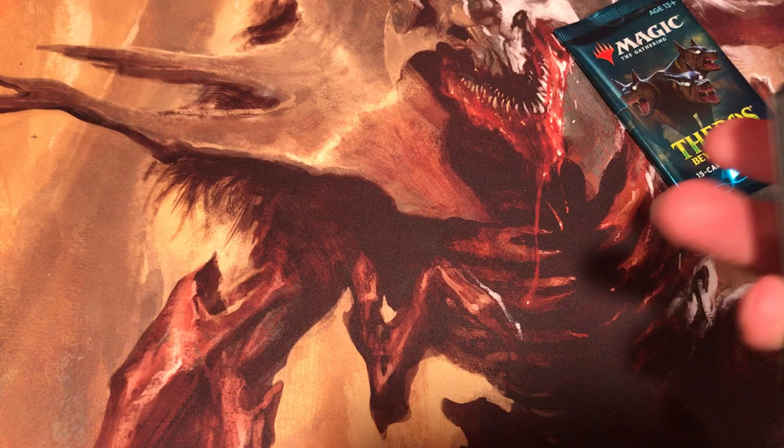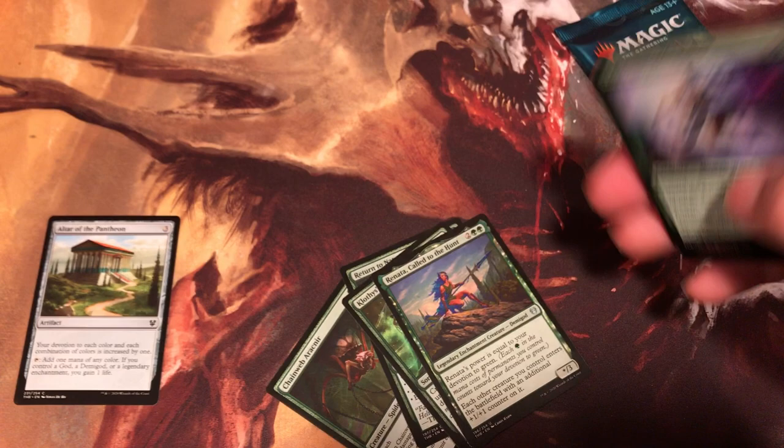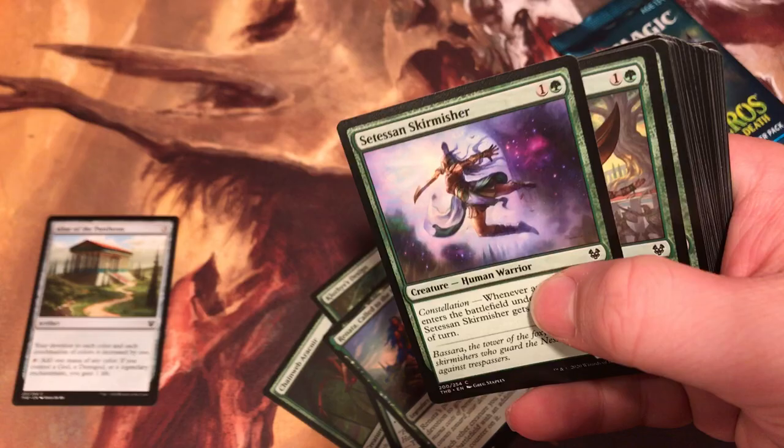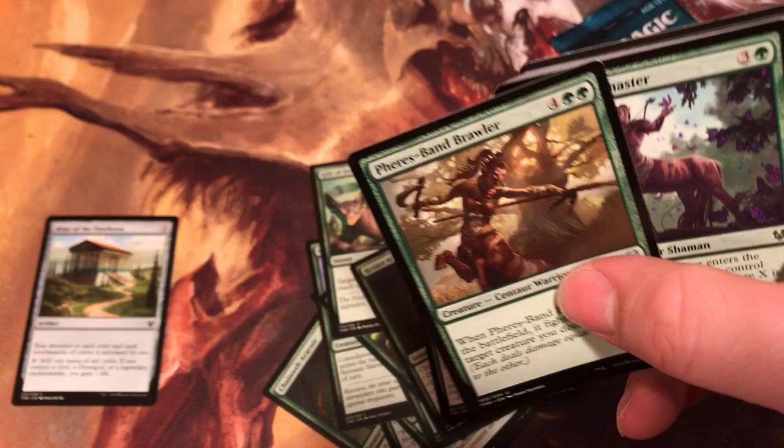Didn't get a Planeswalker on the first one, so let's see what we pull on the second one. We also got a bonus pack for more content. Ophineer, Nature, Pantheon, Design — that's an artifact. Hunt. Skirmisher, Training, Viper, Strength, Nature, Plummet.